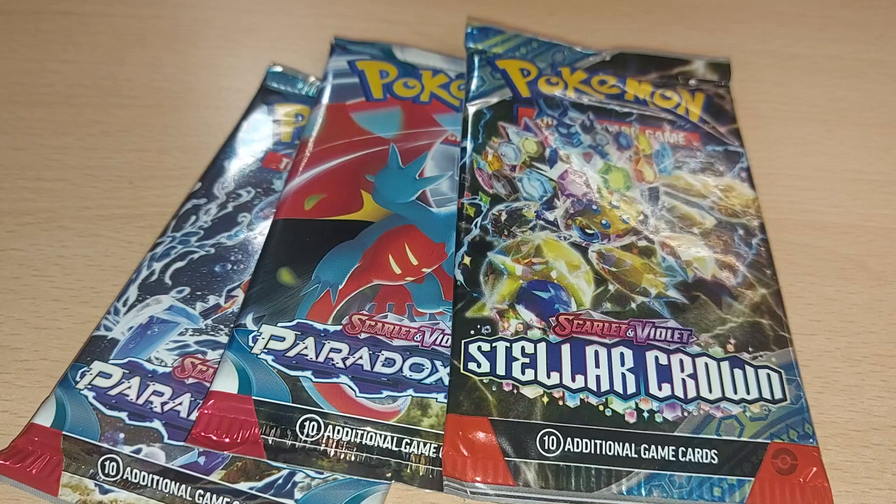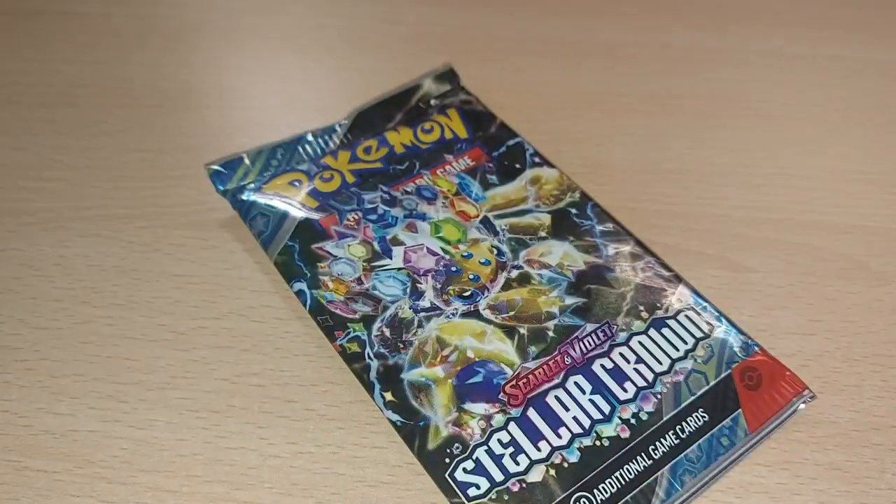Hopefully we can pull ourselves some good cards. As you can see, inside each pack you get 10 game cards and you get a TCGO — a Trading Card Game Online code card — which allows you to open up a digital pack. So let's just remove these.